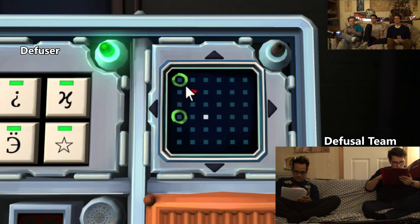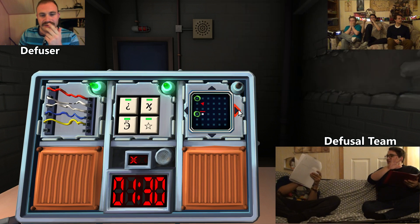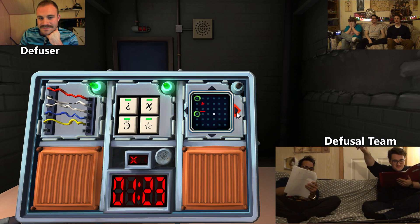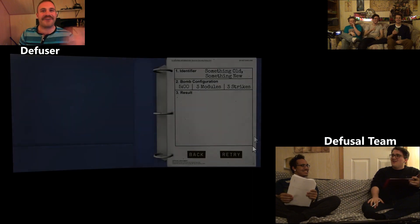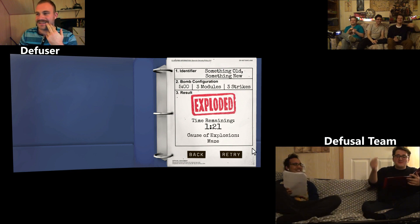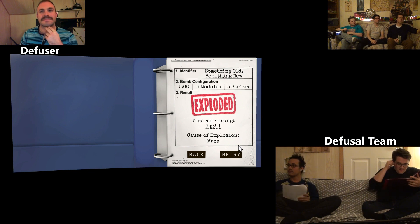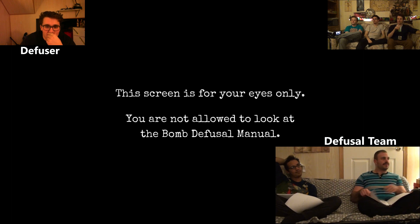No way! No, we have to navigate you. The maze — you want to start from where the white dot is and try to get it to the red dot. But only they know where the walls of the maze are. We don't know where the white light is though — you didn't tell us. Okay, starting. The screen is for your eyes only — you are not allowed to look at the bomb defusal manual. There's an alarm clock. Okay, what are we looking at on the bomb, Nick?